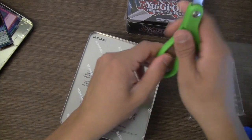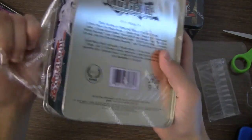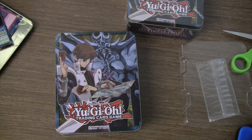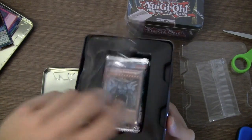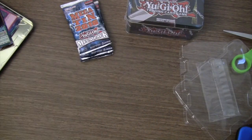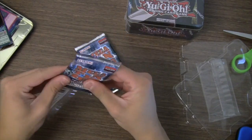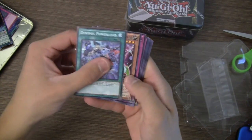Alright, second tin! Hoping for another Solemn Strike or a Cyber Dragon Infinity. I think there's a spell card — Painful Decision — that's a really good secret rare I'd like. About the promo pack, we don't need to open that here. Three new packs — let's see what we can get. Melody of Awakening Dragon would be great too.